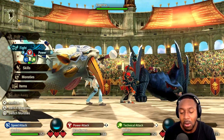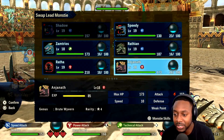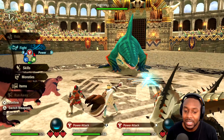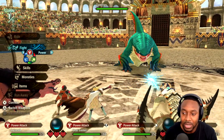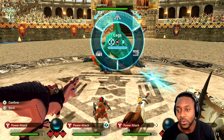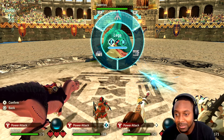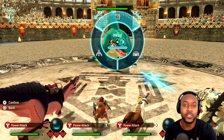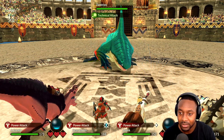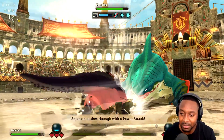I'll switch my monster to a power type — bringing out Anjanath. Now when we do our attacks, he's doing a power attack and I'm doing a power attack as well. Also remember: all monsters share experience so they all level up at the same time, so don't feel like you have to stick to just one. I'm going to focus on the head — when you break a body part it gets destroyed. For now let's hit the stomach.